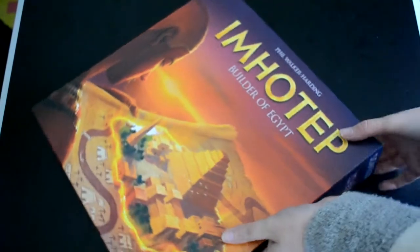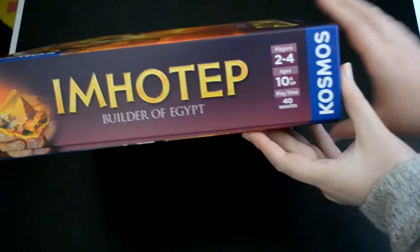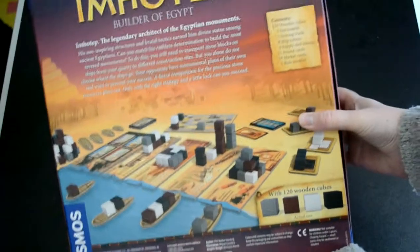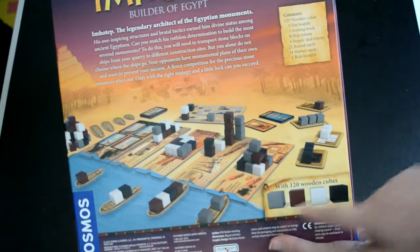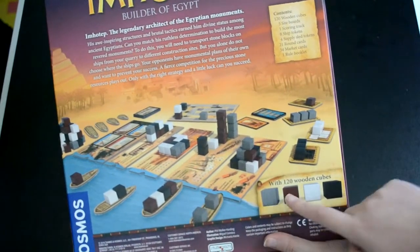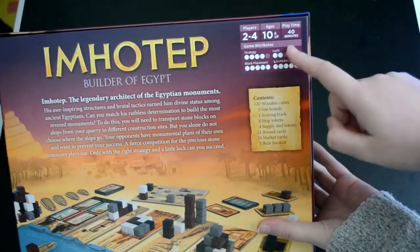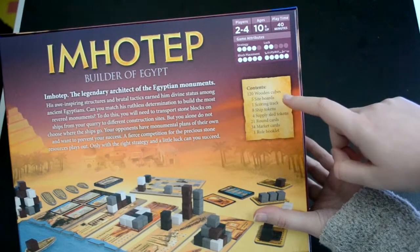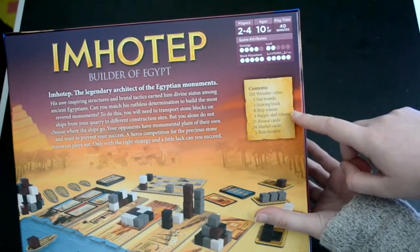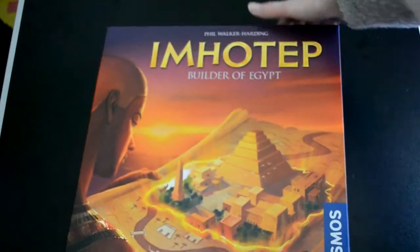On the side here you can see it's two to four players, ages 10 and up, and playtime is around 40 minutes. If we look on the back, you can see this is kind of what it looks like when it's set up, with 120 wooden cubes in grey, brown, white, and black. The contents include 120 wooden cubes, five siteboards, one scoring track, eight ship tokens, four supply sled tokens, 21 round cards, 34 market cards, and one rule booklet.